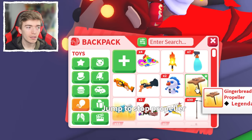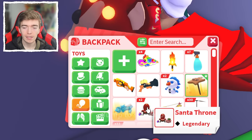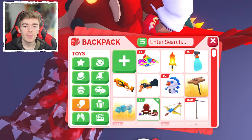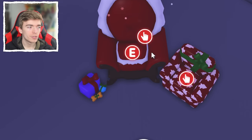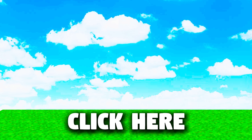Of course, there are also propellers and different types of rarities of plushes and things that are also valuable, such as a Santa throne. But these are kind of just random things that don't really serve too much of a purpose. To see me trade from a dog to a mysterious pet inside of Adopt Me, click here right now to go and watch it.